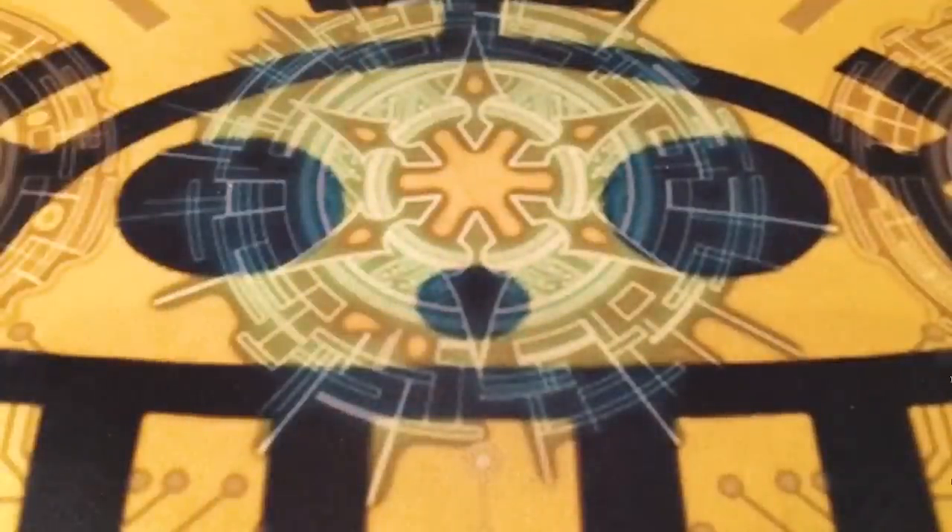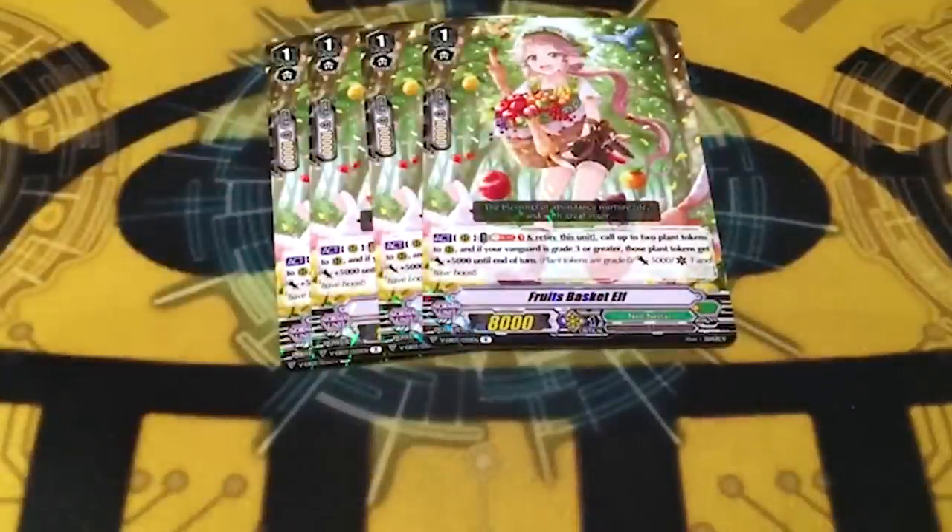Rebecca is three dollars, so that's twelve for four copies. For the commons, I'm not even gonna look up because your locals should have common boxes with them. Blossom Rain is pretty much a dollar exactly. Your locals should have common boxes that'll have these, so just go dumpster diving in there. Four copies of Fruits Basket Elf - the point of the deck is to get you tokens, and this gets you two of them. Fruits Basket at rare runs you about ten cents.